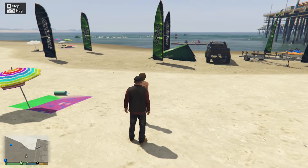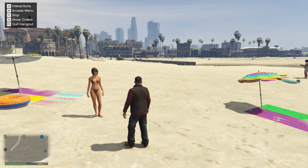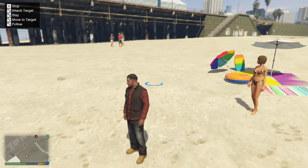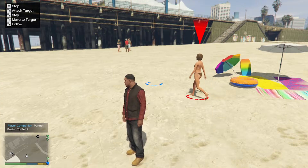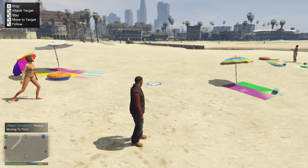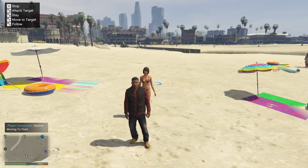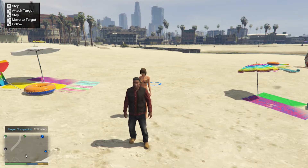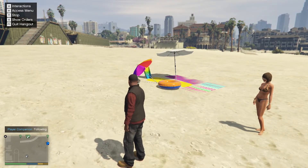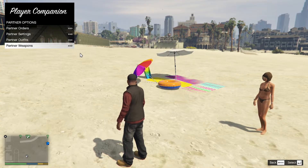You can do other things — show orders by pressing X and you can tell her to move over there by pressing 7, and the target will move over there. You can make her follow you by pressing 5, and press X to stop. You can access the menu by pressing H, and in there you can set up your settings, your partner's outfits and your partner's weapons as well.